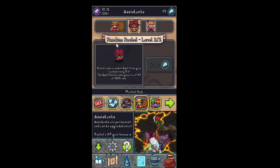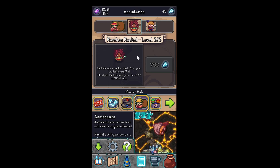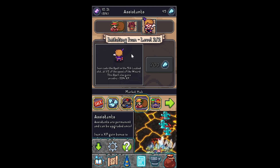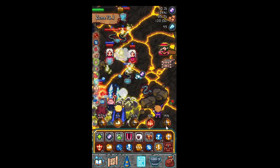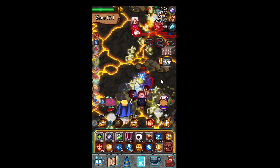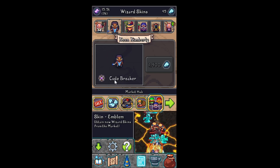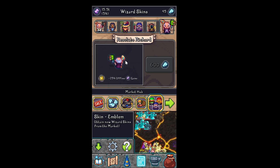Oh, we are dead — we almost tripled our power. Random Rachel casts a random spell from your loadout every 5 seconds, and the spell Rachel casts gains 1 second of XP at 100% rate — so this is pretty much an extra spell cast. I bought this one using in-game currency. Imitating Ivan casts the spell in the 5th loadout at half the speed of the wizard, and this spell gains an extra 20% XP — so he's casting this lightning golem. Whenever I cast it twice, he casts it once. Then there are skins, which seem to have stats: 10% cast rate, reclamation rate, brewing speed, offline gains.